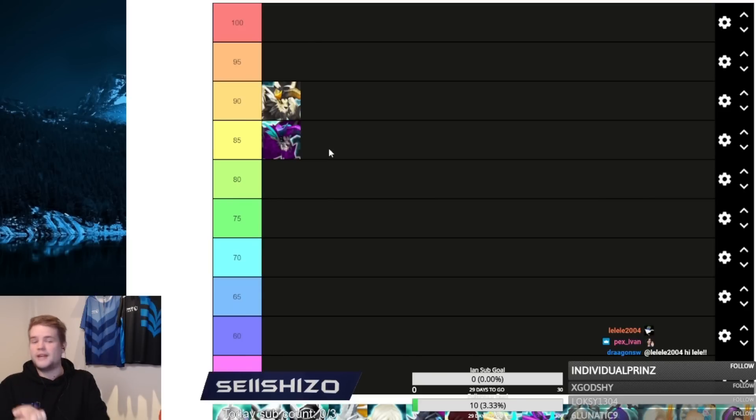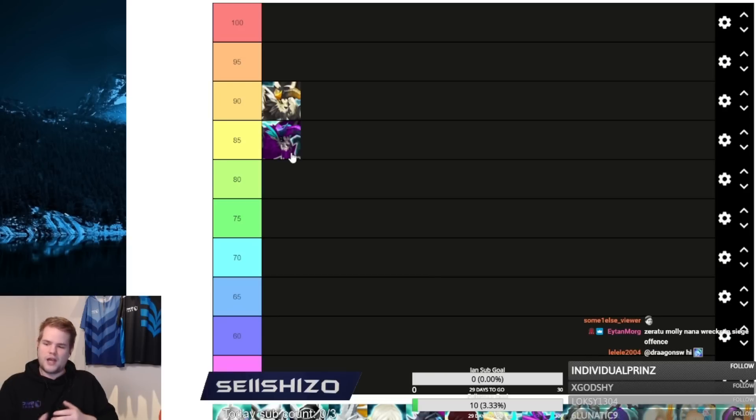Zero Two is slightly different — it's an RTA unit but not as good in RTA as Sean. It is a siege defense and siege offense unit, and it's actually usable in SF10, which gives it extra value. Since Zero Two doesn't outshine in one spot the way Sean does, I put Zero Two at 85 — a well-balanced unit you'll use no matter what content you play.